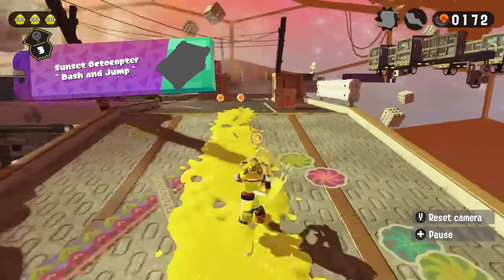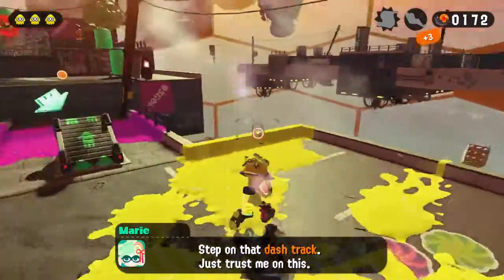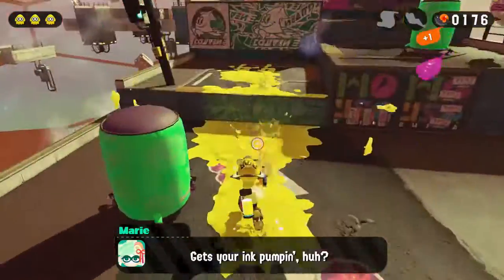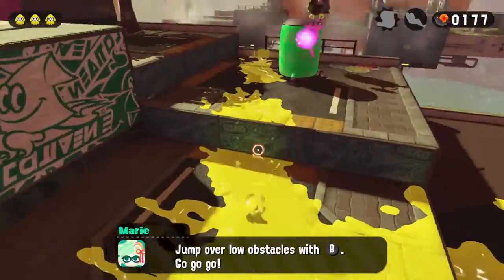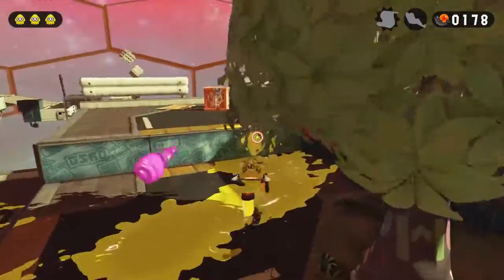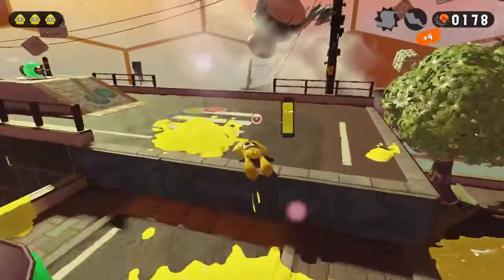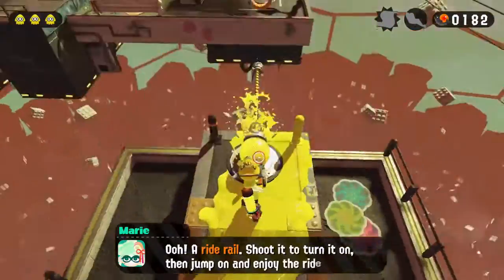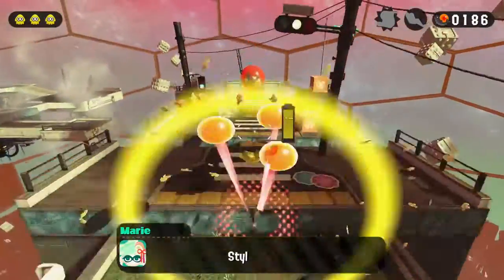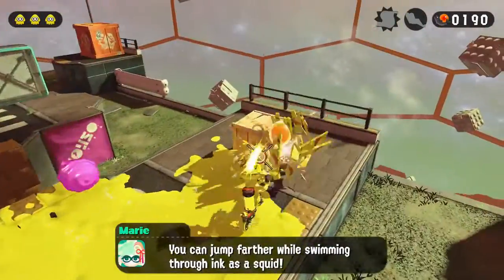We are going into this level with the hero shot, and I think the gimmick with this level is these dash tracks. We can step onto them or go into them in our squid form and then use them to boost all over the place. We also have these new flying enemies we have to take care of. So I guess they're going to be the main enemy in this level. We can just jet through here, fly through these massive calamari rings and make our way through the level, flying through the hoops as we go.